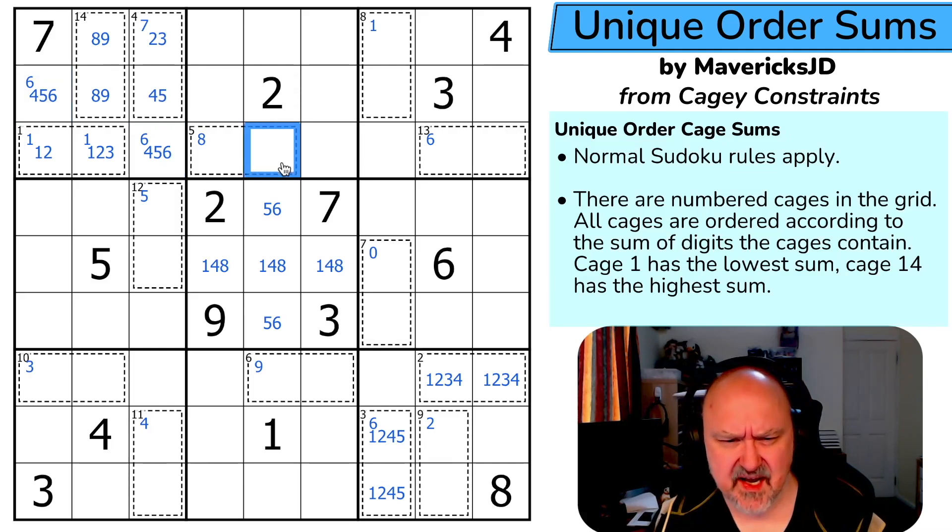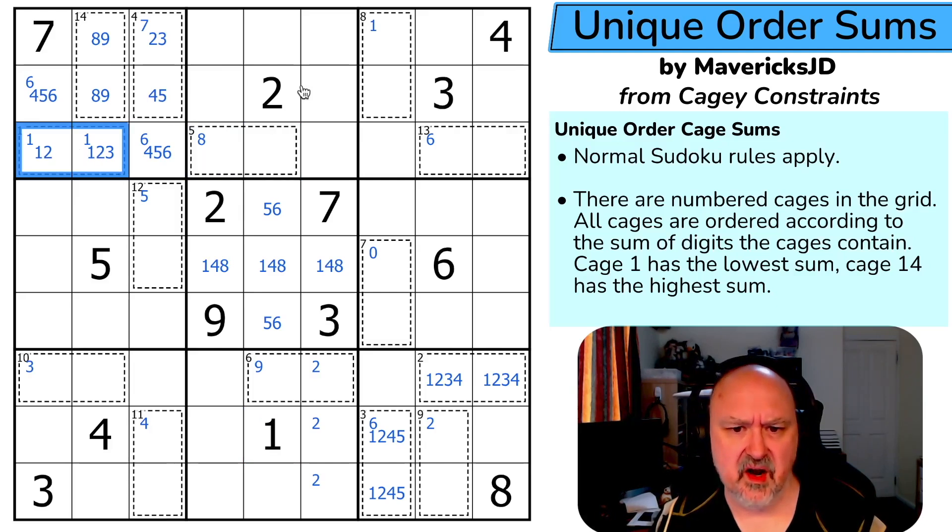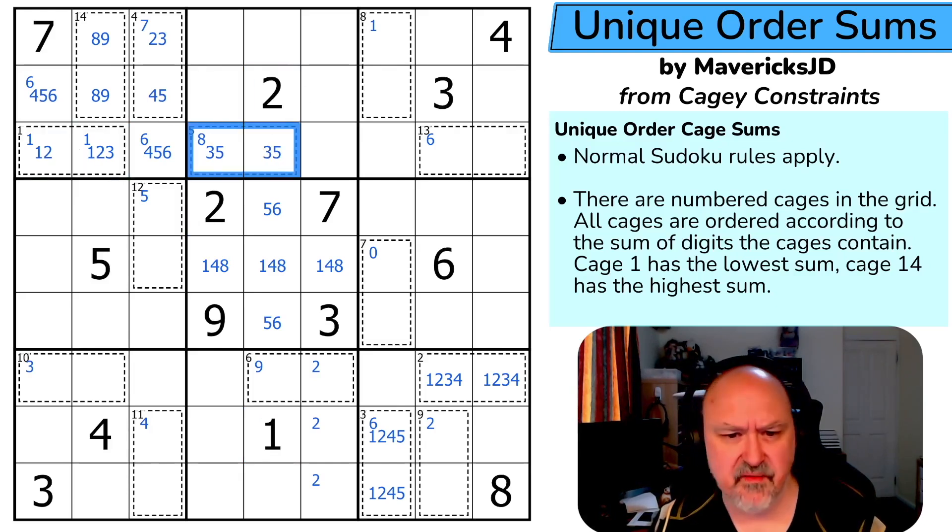This cage sums to eight. The minimum here — but I can't use a two in it because two is down here somewhere. I can't use {1,7} because there's a one in here. I can't use {2,6}. So this must be {3,5}. Therefore there's no five in those cells — five is in one of those two, which means five is up here.